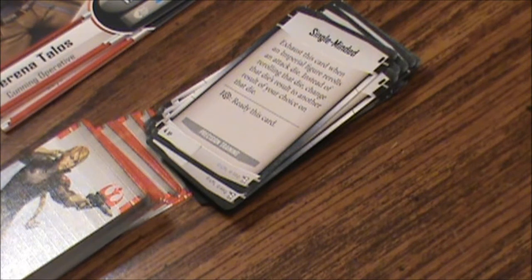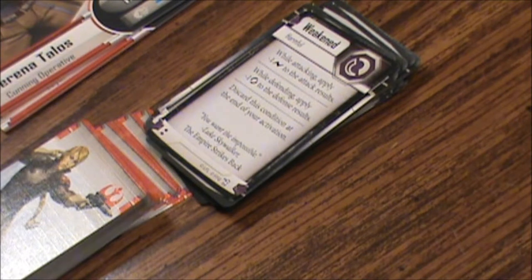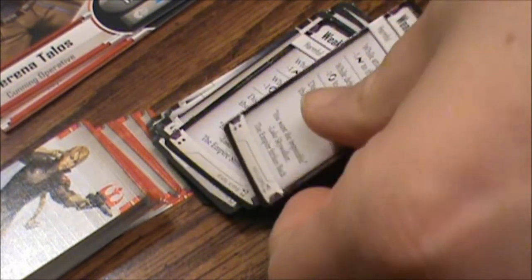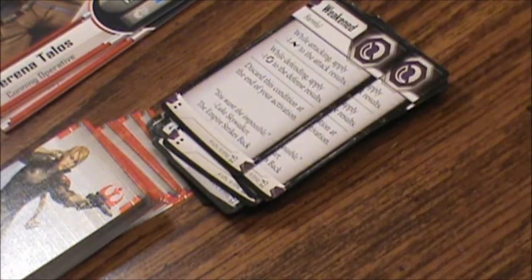Now the condition cards. Weakened — Harmful — while attacking, apply negative 1 surge to the attack results; while defending, apply negative 1 cancel to the defense results; discard this condition at the end of your activation. There are four of those total in the set. Now the command cards. Size Advantage — cost 2, any large figure — tap to perform an attack targeting a small figure; apply plus 2 damage to the attack results and the attack gains Weaken. Survival Instincts — Creature — use at the start of your activation; until the end of the round, apply plus 1 defense and plus 1 cancel to your defense results.